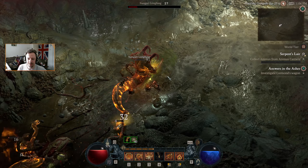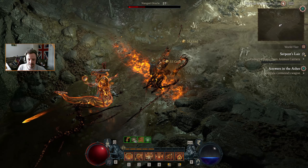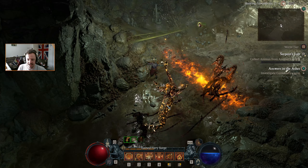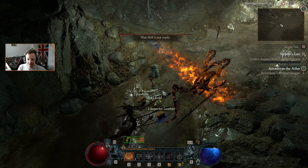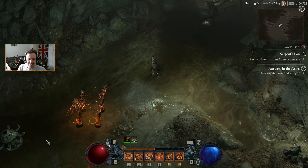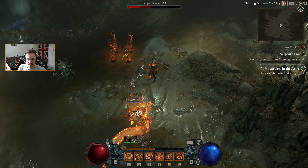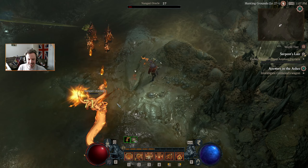I'm out of mana — that's a little bit painful. Miss me? Didn't miss me with that one though. The petrification is an interesting mechanic for snakes.